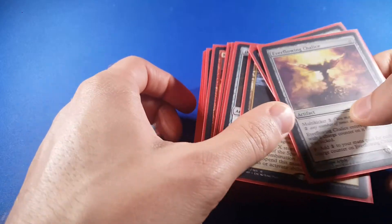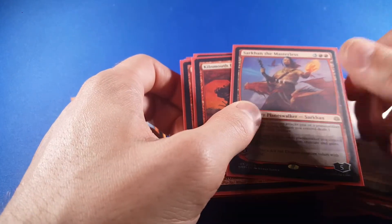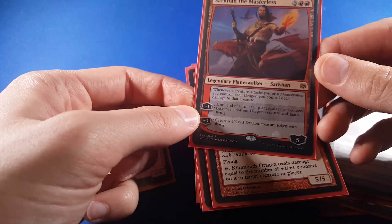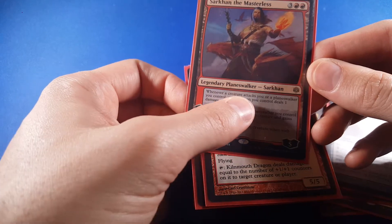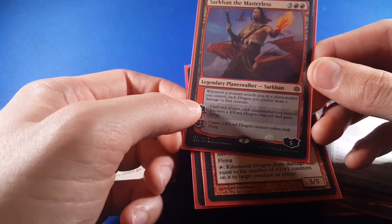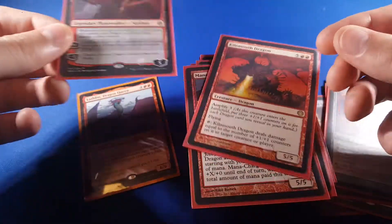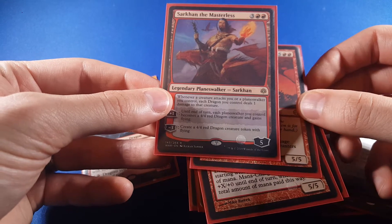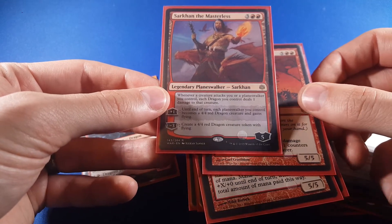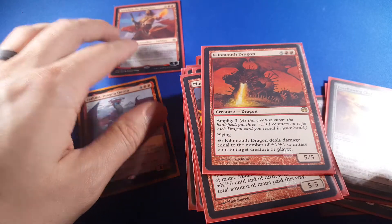Now, what are some of the best dragons to go with that? Something like this: whenever a creature attacks you or a planeswalker you control, each dragon you control deals 1 damage to that creature — and that includes the tokens we generate. And until end of turn, each planeswalker you control becomes a 4/4 red dragon. Look, there's another dragon. So that's a pretty good one.